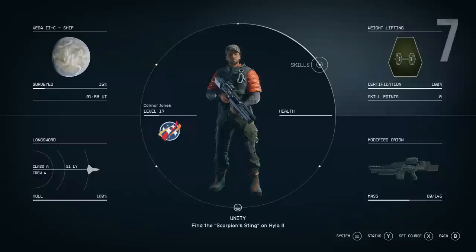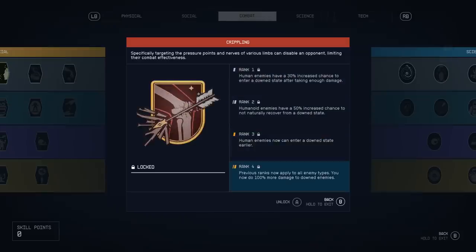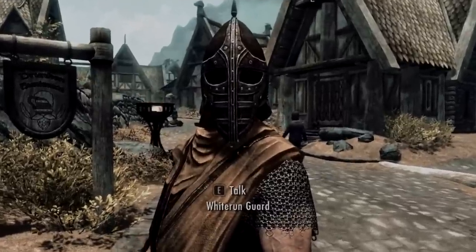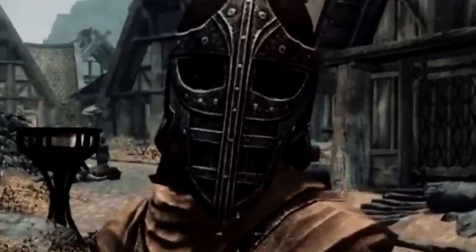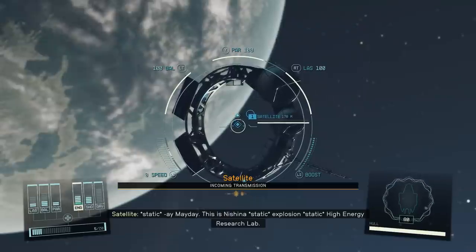Next we've got something of a Skyrim meme making a comeback. In the combat skill tree, the graphic for the maxed-out crippling perk is an arrow going through somebody's knee. 'I used to be an adventurer like you. Then I took an arrow in the knee.' Random NPCs might also reference this line in dialogue: 'I used to be an explorer too, but then I... No. Never mind. It's a long story.'